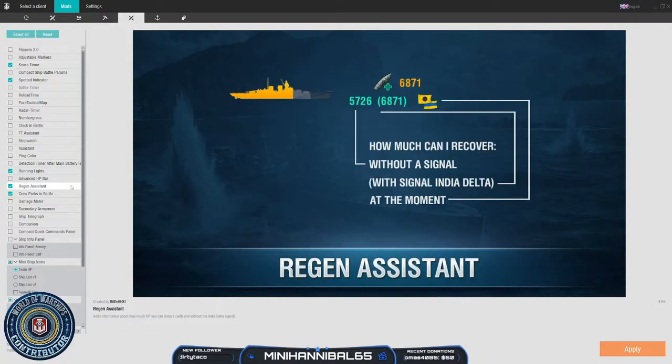The next mod I recommend is Regen Assistant. It helps you out by telling you how many hit points you can recover, rather than just leaving you with a gray line. In the normal game, you have a gray line saying you can recover up to here, which gives you an estimate — but are you really getting the most worth out of your heals? Regen Assistant shows you how much you can recover without a signal flag, or if you have the India Delta flag equipped, how much you can recover there, and at the top it shows your total recoverable HP at that moment. If the numbers don't match, it means your heal isn't being as effective as it could be, and it might not be a bad idea to wait. This really helps you maximize and get the most bang for your buck out of your heals.